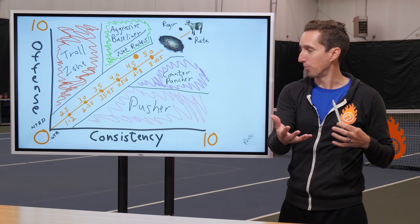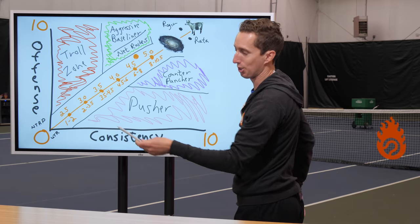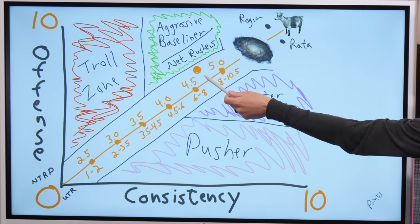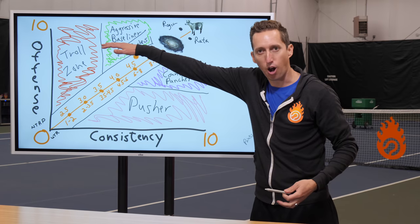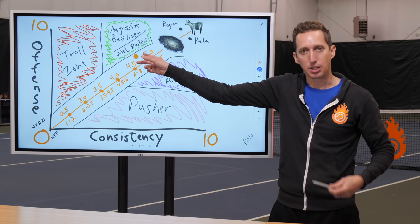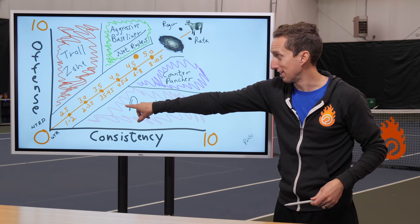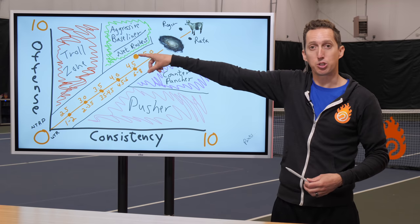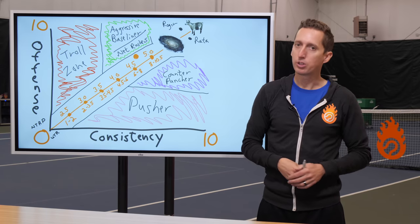If you were to play them and you only have offense — let's say you're in the troll zone — they would absolutely destroy you because they can match your offense, but you're not consistent enough to hang with them shot after shot. On the other hand, if you're in the pusher zone, like a 3.5, super consistent but no weapons, they would also smash you because your average shot they would just tee off on over and over again.